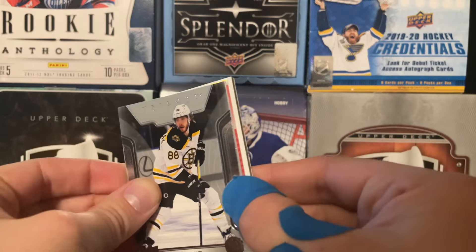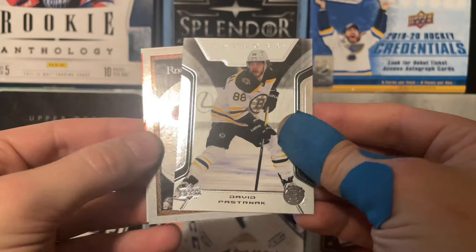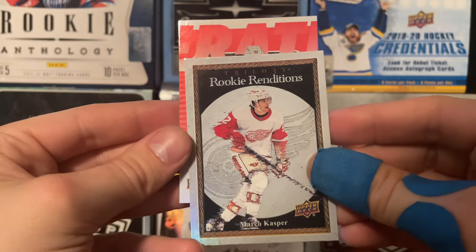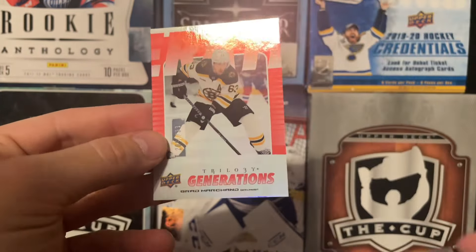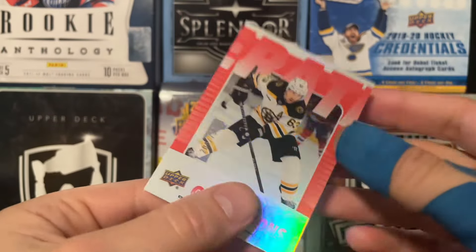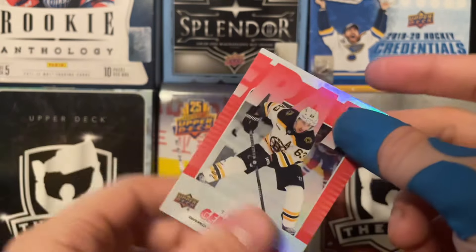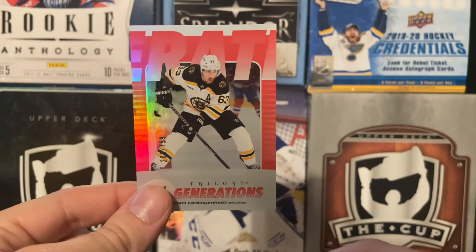We got an Andrzej Kopitar in the back as well as a decoy. Then we got David Passanak here. And we have a Rookie Renditions of Marco Casper — just a regular base of him. And we have a Generations — Brad Martian Trilogy Generations here. This is the second part of it, so you can get like three Generations. Number 206 of 799 — so this is the red version, the red parallel. There is that for this pack.